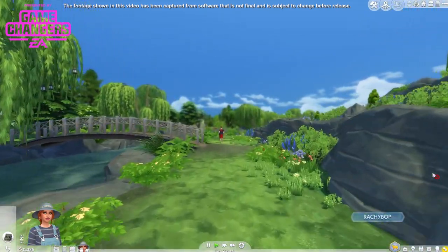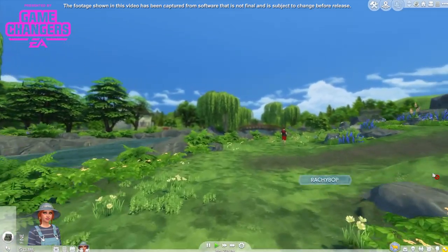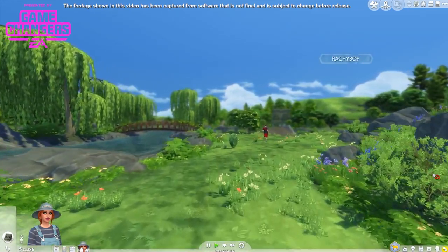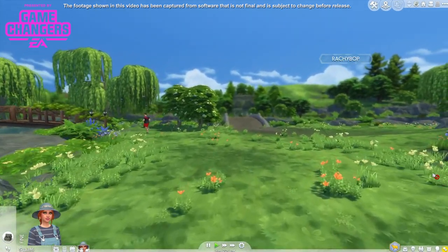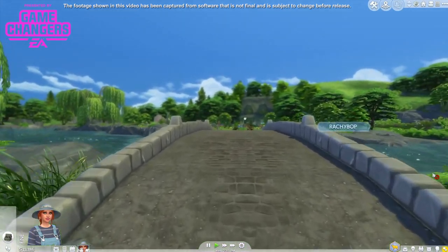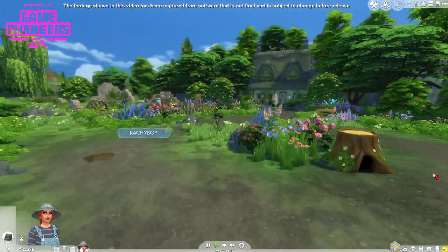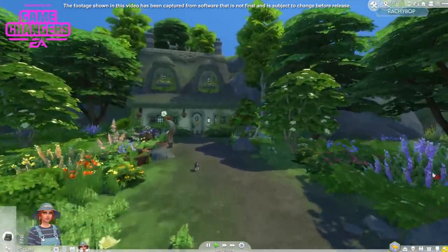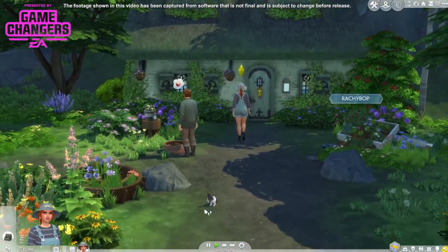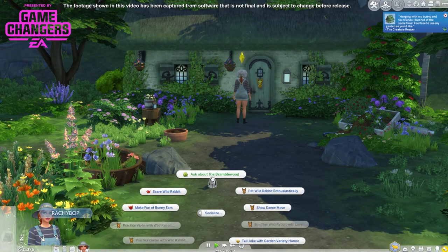Oh this is such a beautiful world. Butterfly - she's a bit tired, don't blame her. There's lots of bridges and beautiful flowers and trees. Birdsong. Over this bridge to the creature keeper's cottage. That's a tree stump for a rabbit there. He's outside - lovely. Beautiful place, there's a little rabbit here.